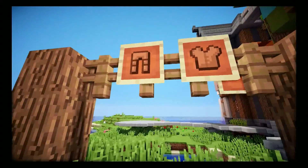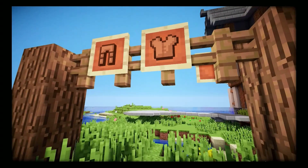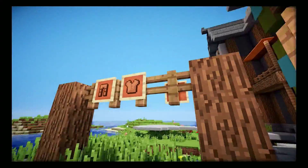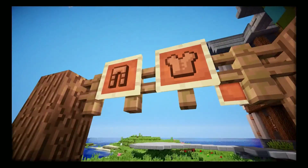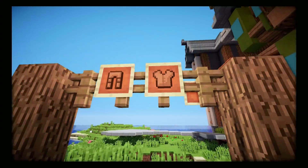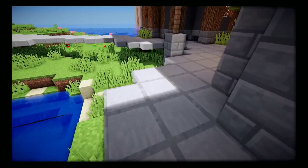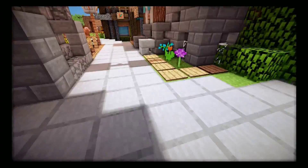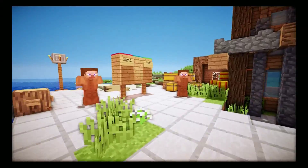The next thing is these little clothes racks to dry your clothes. In medieval days they didn't have drying machines, so they had to dry clothes in the sun. You can add different colored leather pieces as the clothes, and it looks really nice. You can use green, blue, whatever you want. We also have little tiles down here that look really nice for the roads.